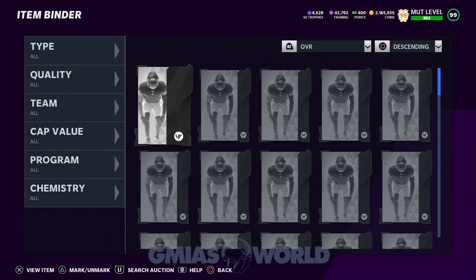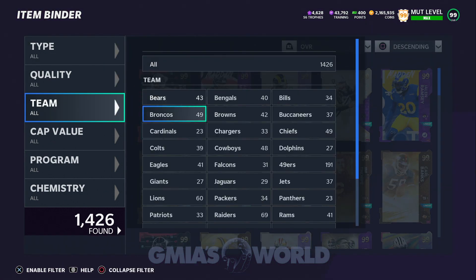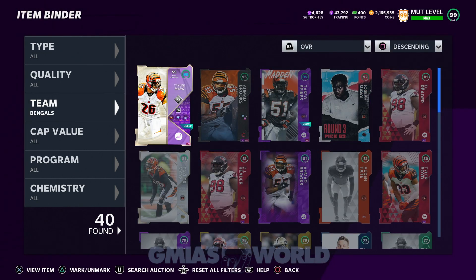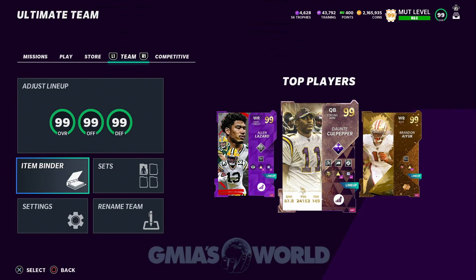Depending on how Madden 22 plays, I may not go 49ers or Washington Football Team. After grinding the game for a couple days and looking at my binder, I might go, 'Whoa, the Bengals are pretty good — I got Ja'Marr Chase from my rookie premier collectibles, Taylor Maze is coming, they have other players.' I want you guys to understand this: if you're not yet on next gen, you need to get on. Consoles are hard to get but restocks are coming, and everything competitive is on next gen.